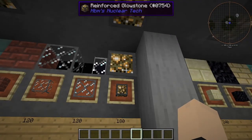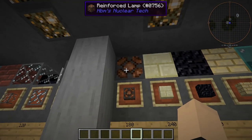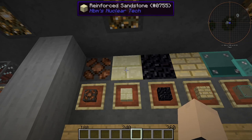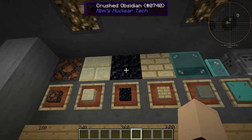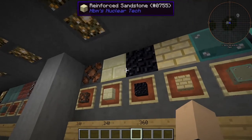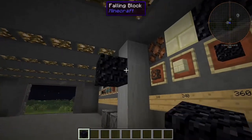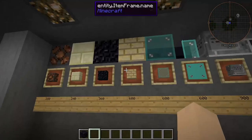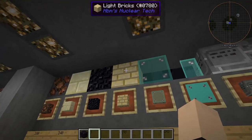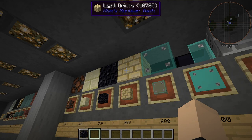At 180 we have reinforced glowstone, which is not a bad rating, honestly — it could be a lot better though. Next we have reinforced lamps, also at 180. The next step up is 240 with our reinforced sandstone, which is a pretty good starter for small explosives. Next we have 360 for crushed obsidian — the one downside is it is affected by gravity, so don't expect to build a roof with that. Next up we have light bricks at 600 blast resistance, which is actually not too bad — that's found in your fluorophoric factories or those broadcast stations.